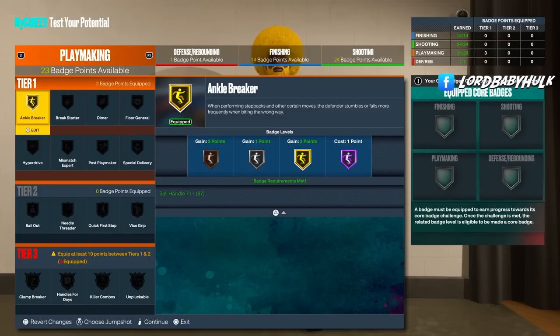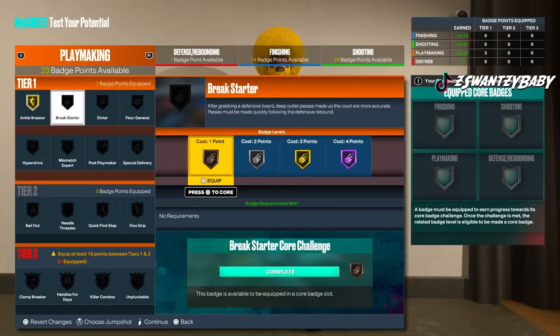For a center, of course not. Break Starter — if you're a guard, maybe, because this is like a 6'9 PG so you get it at a lower tier. For a guard, maybe if you crash down and want to throw better passes somewhat, but I don't really think Break Starter works. I played some games in the Rec and when people throw the ball, it's a crazy catch. I don't know if they made that for actual park — they might have only done it for Rec when you're cherry-picking.